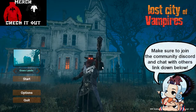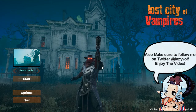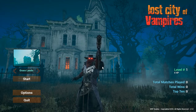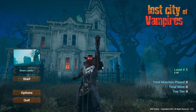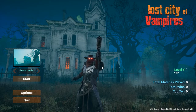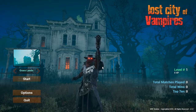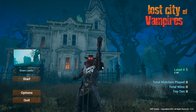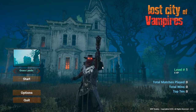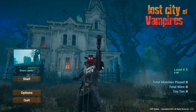Hey guys, what's up — welcome to Lost City of Vampires. This game was sent to me by the developer of WRF Studio. It's a solo game that he created and I'm gonna be trying it out. The first thing I already noticed is that he's using a Paragon asset — this character is called a Revenant, from the old Paragon game that got shut down because it didn't have enough players or funding, so they released their assets for free.